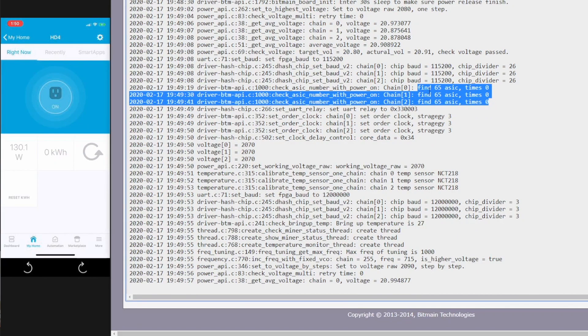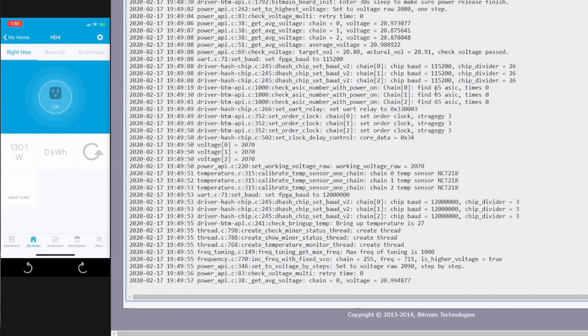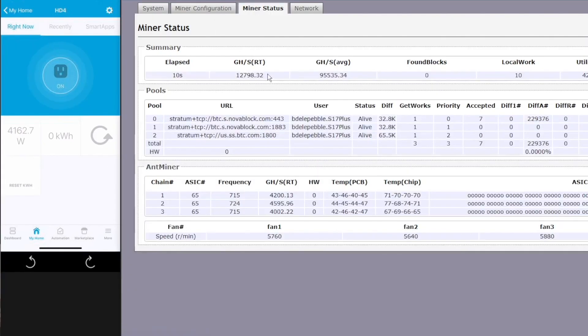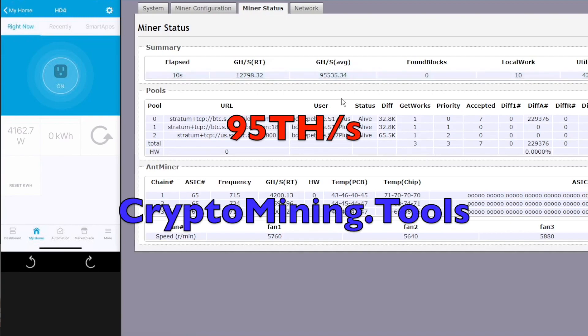As you can see here, each hash board has 65 chips, which is different than the usual S17 model. We have it at around 95 terahash per second right here in this video.